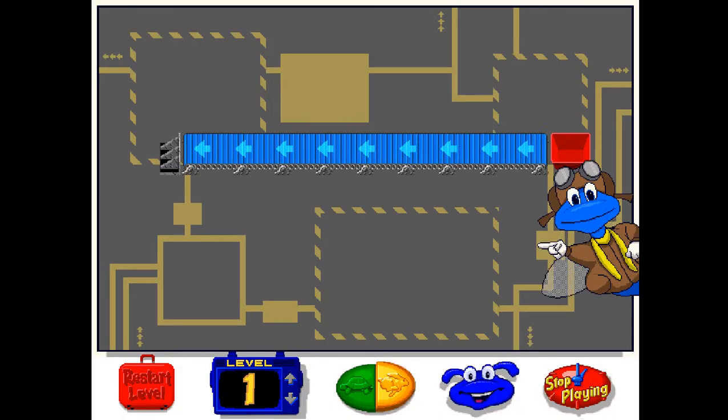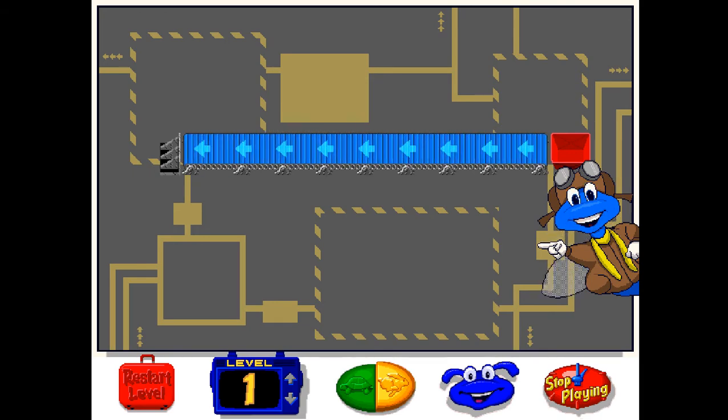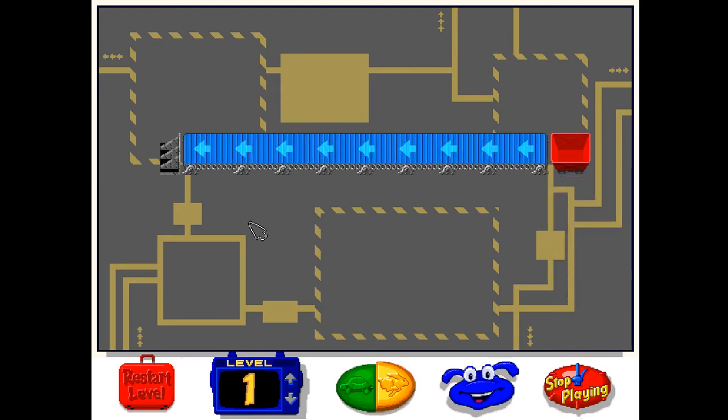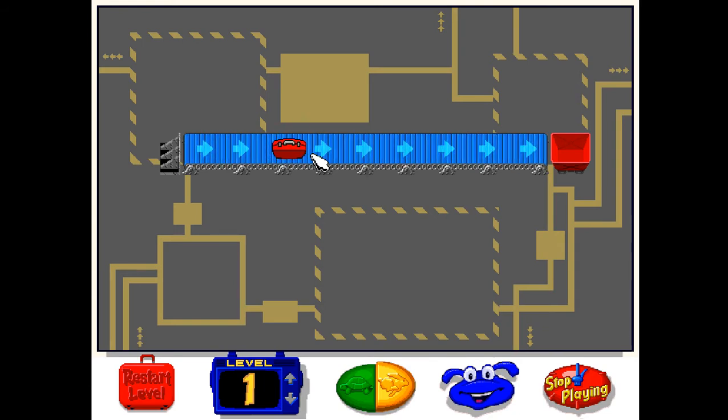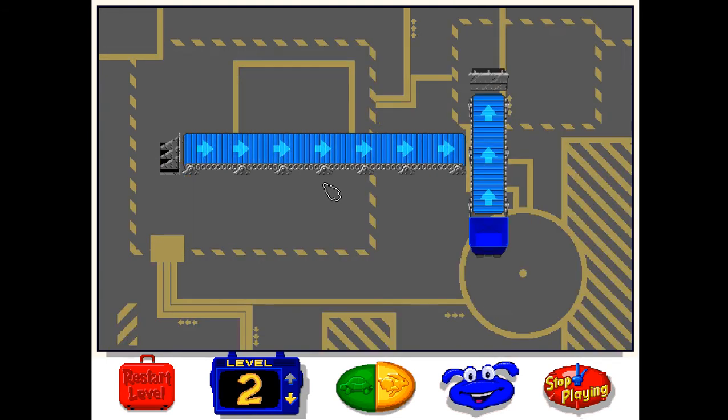Let's see if you can get the right colored luggage to drop into its matching bin. This doesn't look so easy to me. Oh, I see what I have to do — I have to change the direction of the conveyor belt.